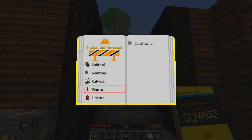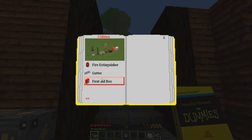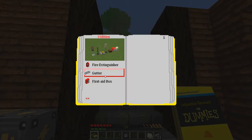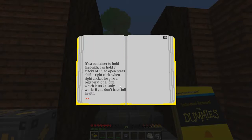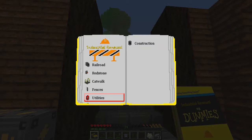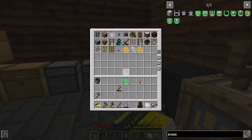Technical: catwalks — nothing there yet. Fences — nothing yet, but it has electric fences which don't hurt players. The config option I went with hurts hostile mobs but leaves passives and players alone. Utility: fire extinguisher, gutter, first aid box. Gutters go on the edge of a roof and increase water generation. First aid box holds kits — right-clicking gives regeneration buff lasting seven seconds. It's a very heavily work-in-progress mod.